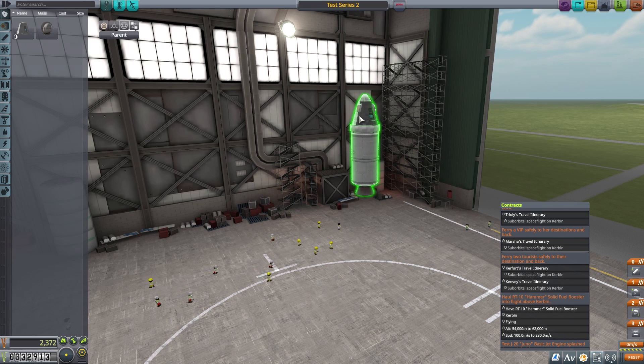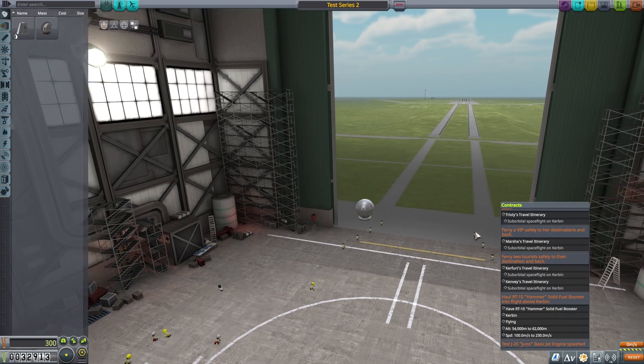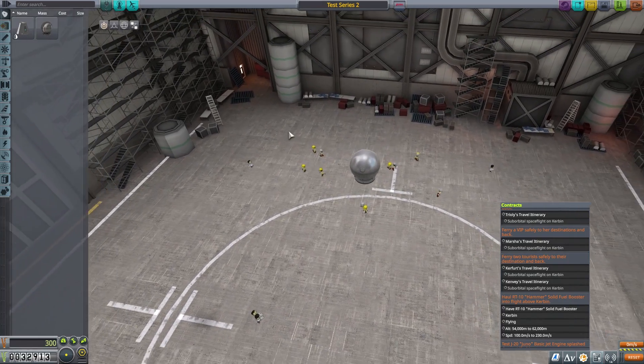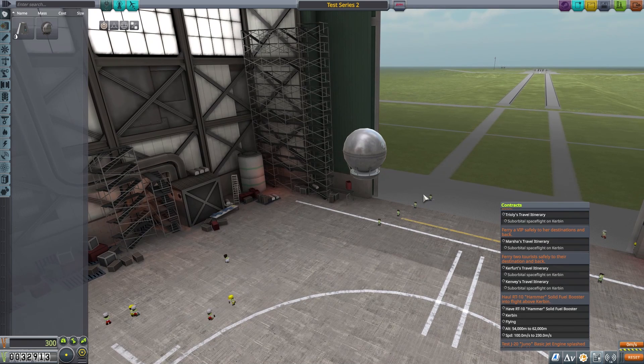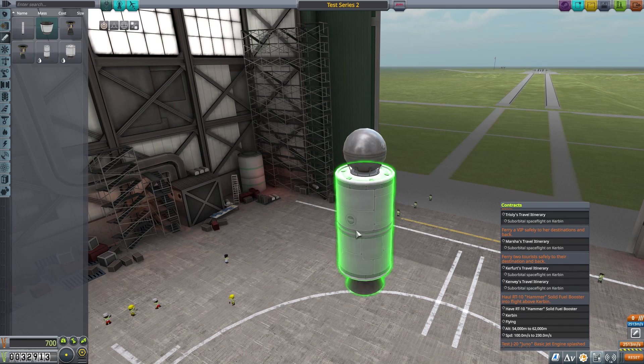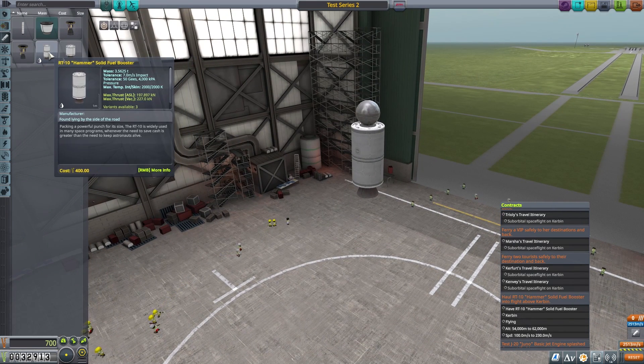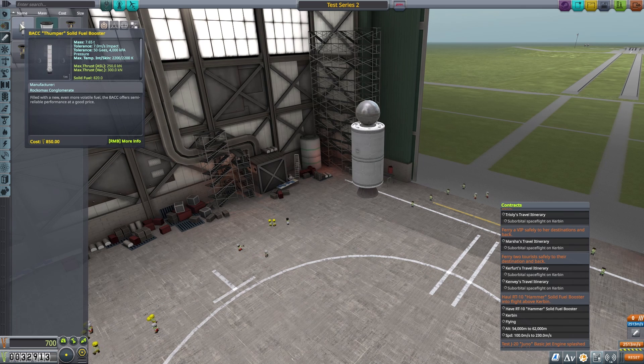The big disadvantage of using a probe is that it doesn't have SAS. I might try this with a probe - how do we go recovering a probe? It'd be cheaper, half the price. Let's do it, let's try an unmanned flight. We're going to put the hammer on the bottom of it - this is definitely interesting. How much does that cost? 850 bucks, not messing around.